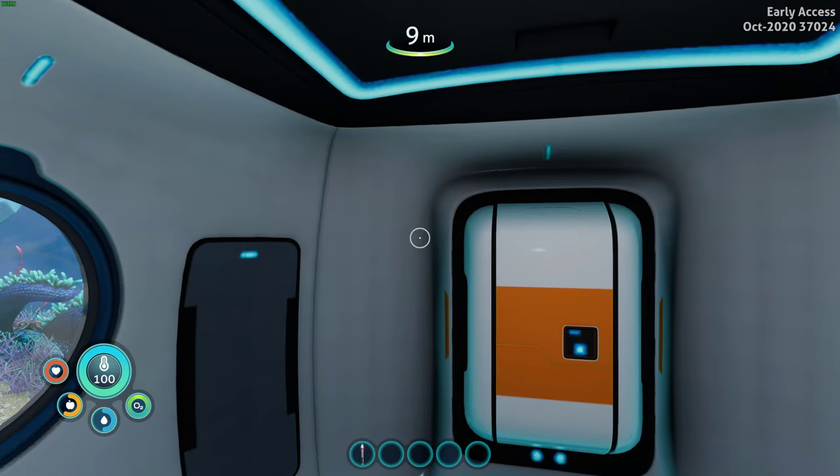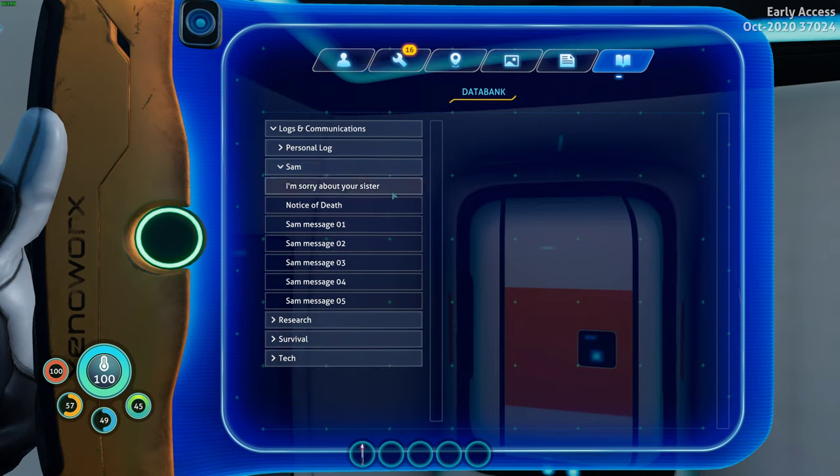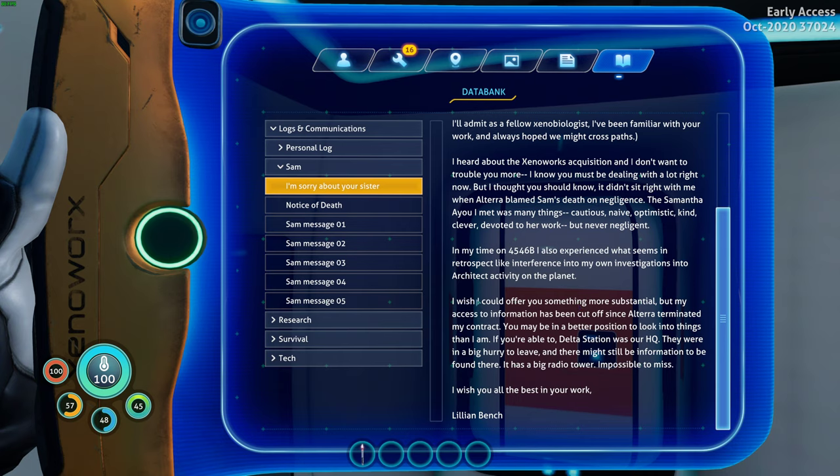Welcome back everybody, ASAP Grim here, and this is the continuation of our Subnautica Below Zero Relics of the Past Chronicle. Our primary mission right now comes by way of our sister's colleague — our sister died in suspicious manner and we're investigating that. She's been decontracted, lost her contract with Altera, and has lost all information access. Delta Station was their HQ and they were in a big hurry to leave, and there might still be information to be found there — it has a big radio tower, impossible to miss. That's our overarching goal.